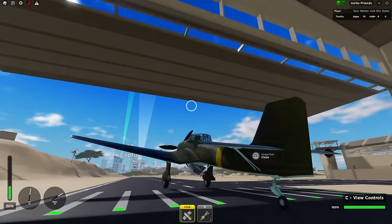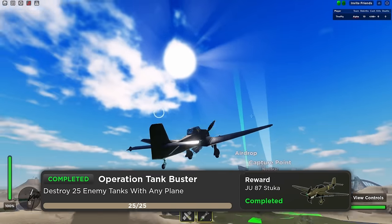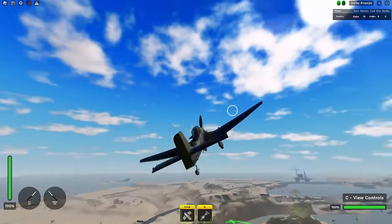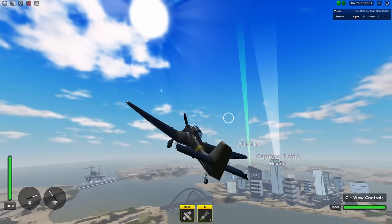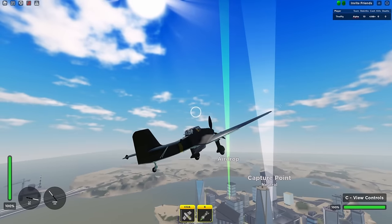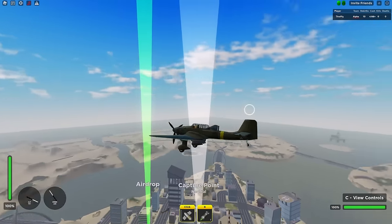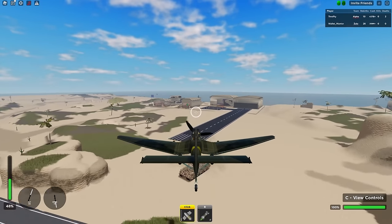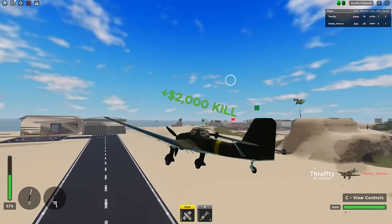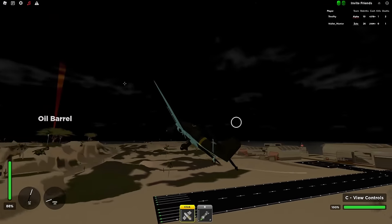Let's take a look at the stats of the plane. The Stuka is unlocked by completing Operation Tank Buster, which requires storing 25 enemy tanks with any plane. It's equipped with two 7.92mm machine guns and a singular bomb. This isn't any ordinary bomb that the F-35 or A-10 has — this one packs a much larger punch, dealing massive damage. This bomb is actually crazy. If aimed correctly, it can one-shot a mouse tank completely. However, if you miss, the bomb reloads every 35 seconds.